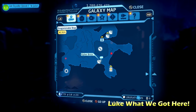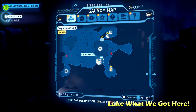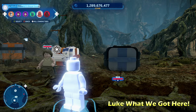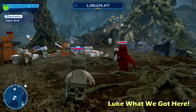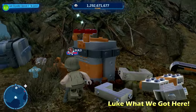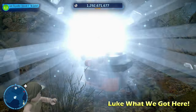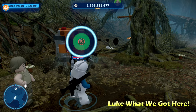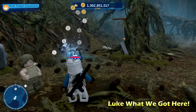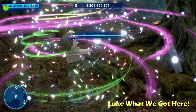Just at the base of that tree you would have noticed a silver LEGO object, so we're going to switch to a villain character to destroy it with their grenades. This one's called Luke What We Got Here. Once you destroy that you're going to get a buildable grapple hook switch, then switch to a character that can grapple like a hero, bounty hunter, or astromech droid, and that will reveal the kyber brick for Luke What We Got Here.